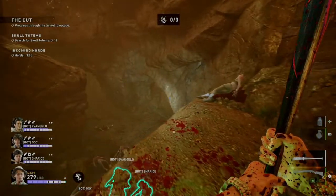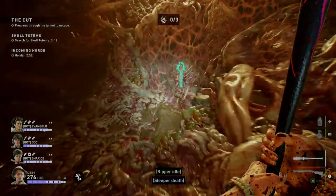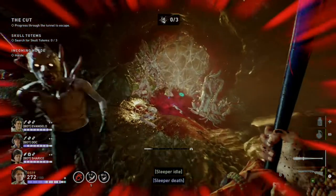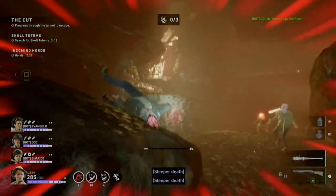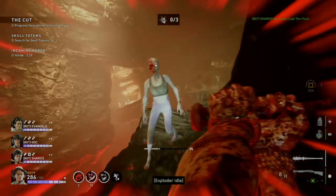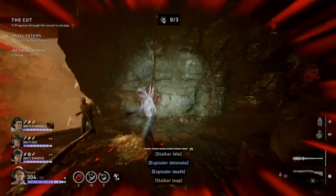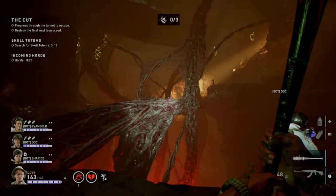There is no potential totem location before reaching the first exit point, so don't worry about locating one there. The first location is after you drop down — check over here. There are multiple others: come over this way if it's not there. The second location is in this room right here. The third location is at the top of this hill, right where the blue marker is. The fourth location is a little further down this hill, right past the webbing in there.